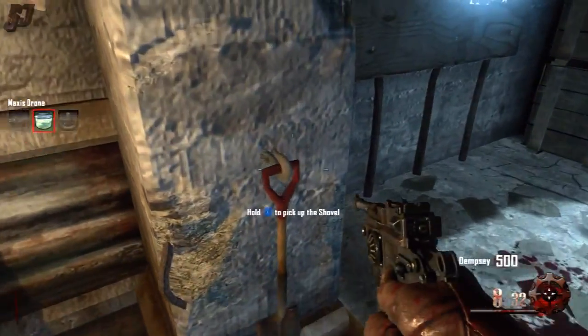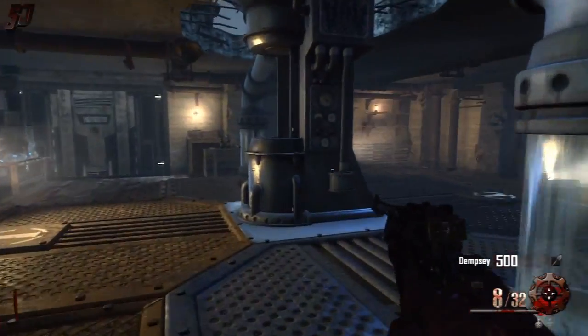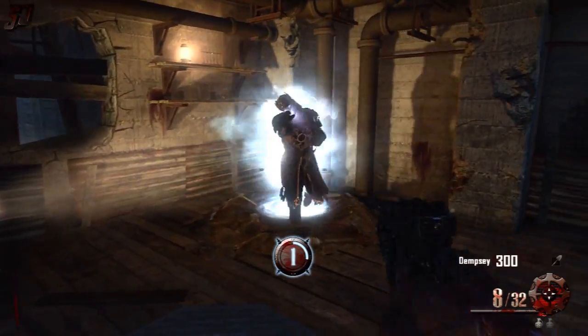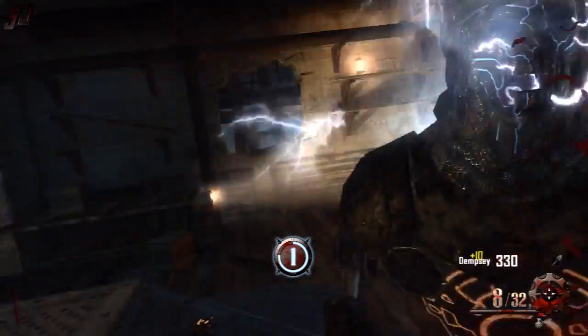You want to pick up the brain in the jar and a shovel from the starting area here. Then what I like to do is hook up Generator 1 straight away. You can either train up these zombies, or what I prefer to do is just knife them on round one for an easy 10 points per zombie.